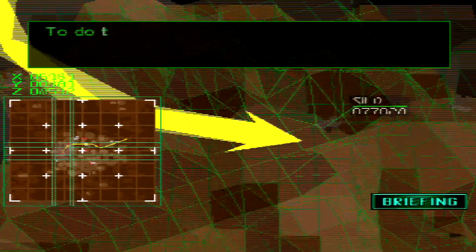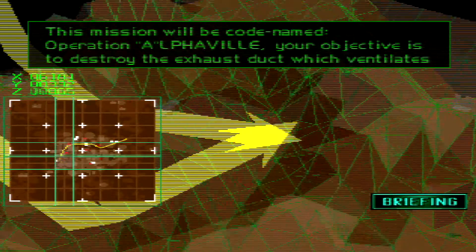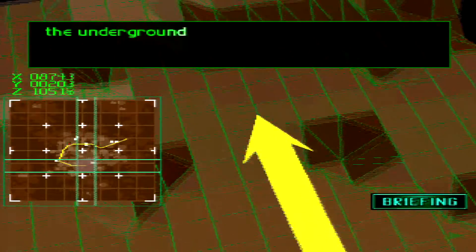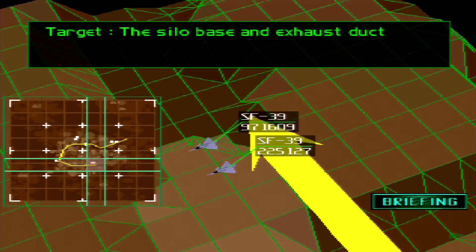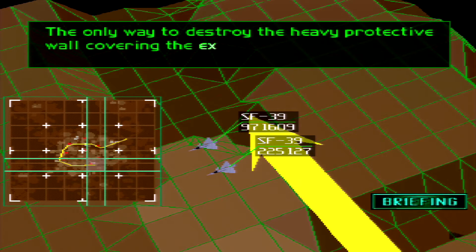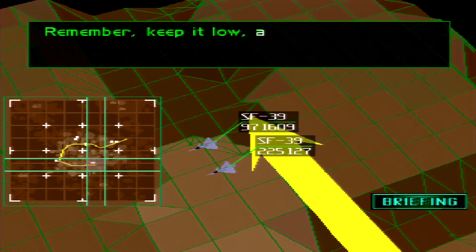This mission will be codenamed Operation Alphaville. Your objective is to destroy the exhaust duct which ventilates the underground silo and the enemy missile silo base itself. The only way to destroy the heavy protective wall covering the exhaust duct is to fly horizontally at an extremely low altitude and to hit it directly. Remember, keep it low and good luck.